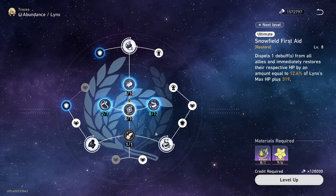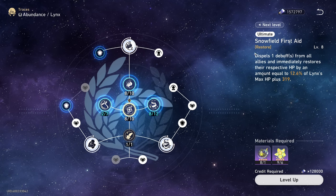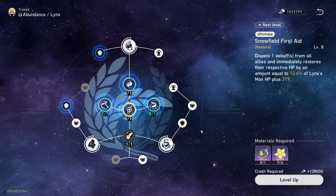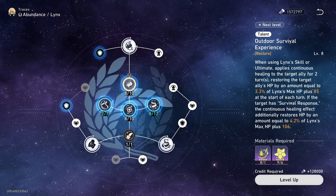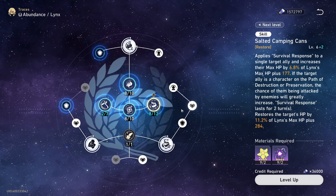As far as the skill level order, I would definitely focus on leveling up the ultimate first, because this gives a lot of HP to the whole team and it's going to be dispelling a debuff — it's the thing you want to activate most. Next I would say the talent, since it gives you continuous healing every turn, and then finally the skill.